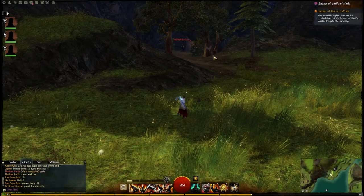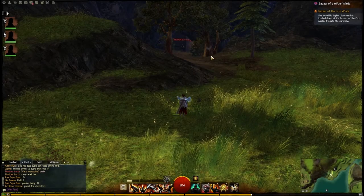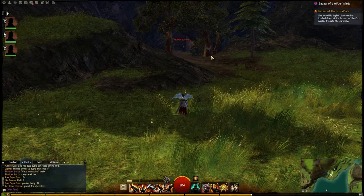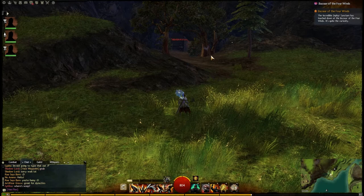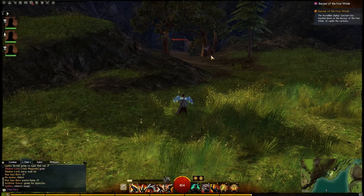Hey folks, this is Kalani. We're going to be continuing the kite achievements for Bazaar of the Four Winds, this time looking at Poor Man's Kite. This is the kite in Queensdale, located within Beggar's Burrow.